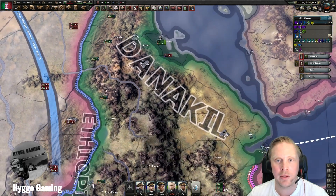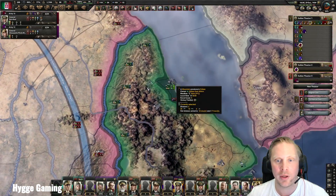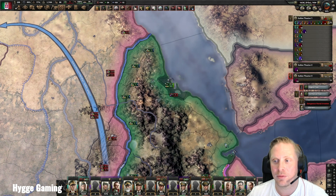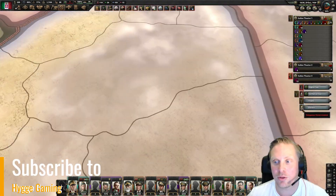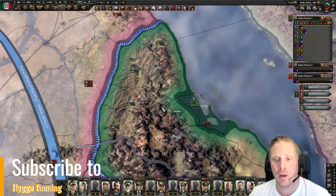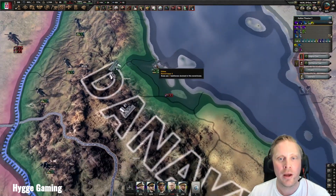We have nothing there now, so we really need to move something out to stop that naval invasion and make sure we have something in the harbour to push it back. This is perfect — you don't need to search around for where it's happening. You can just click and know where the naval invasion will land, even before it has landed on the port.